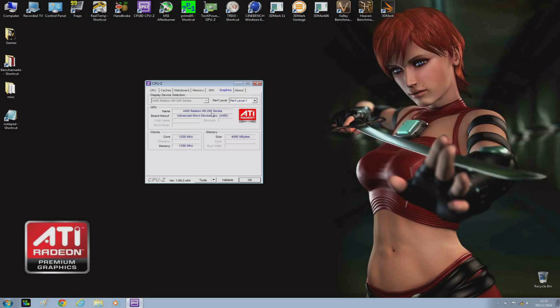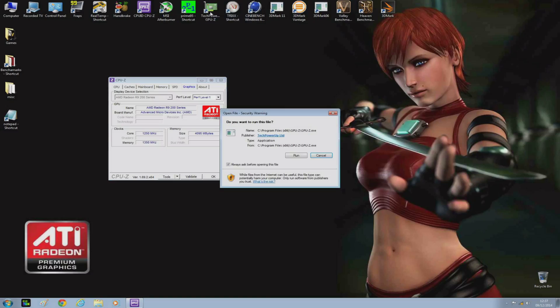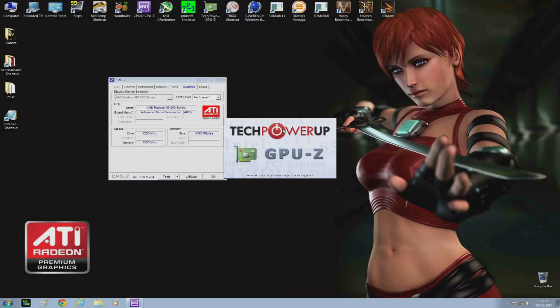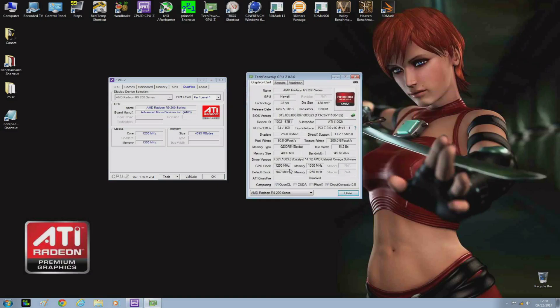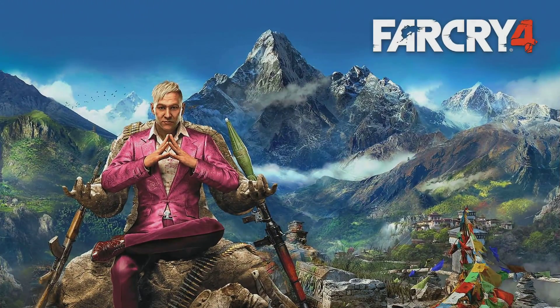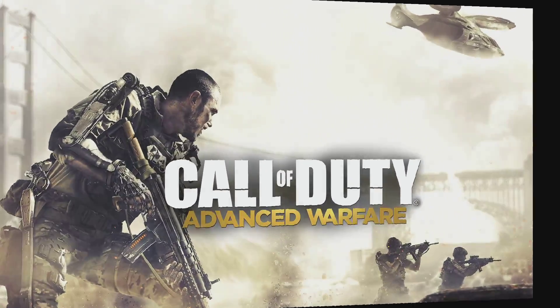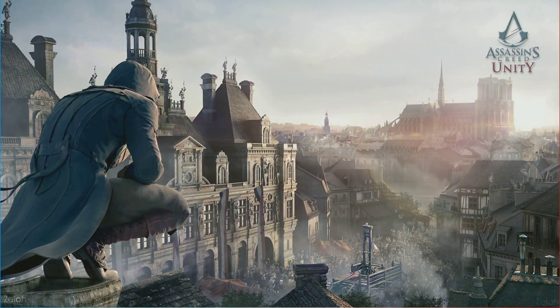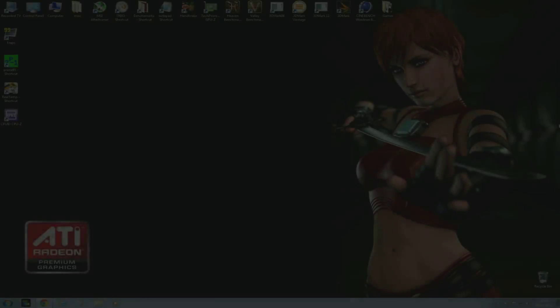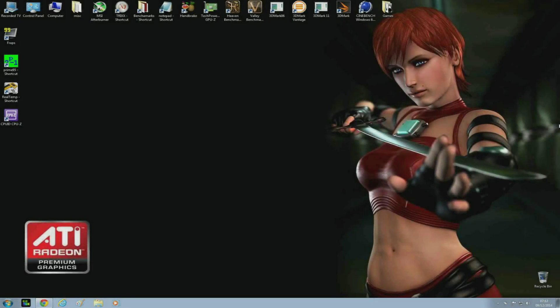What I plan on doing now is running a few benchmarks with Catalyst 14.9 and the latest Catalyst 14.12, giving you a side-by-side comparison to see if there's any improvement. I'll also be running the specific games which boast quite a few performance increases, like Far Cry 4, Call of Duty Advanced Warfare, and Assassin's Creed Unity. I'll do some side-by-side comparisons of those and also demonstrate the new VSR technology.